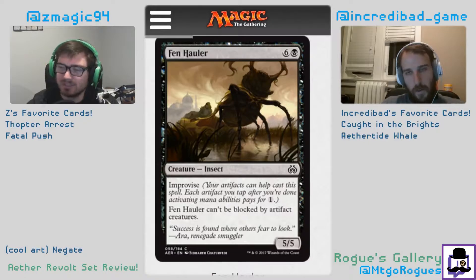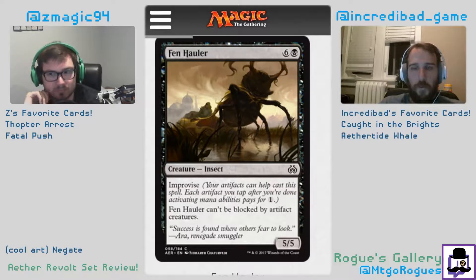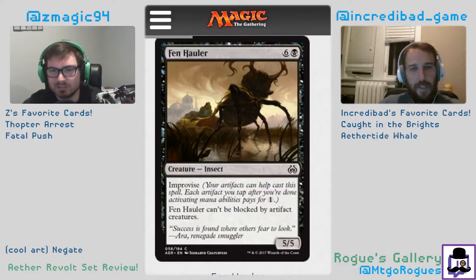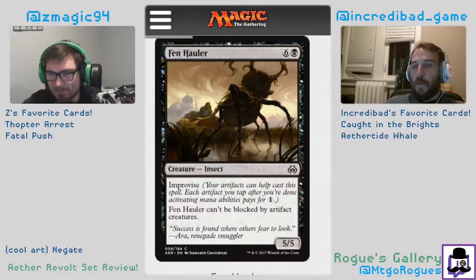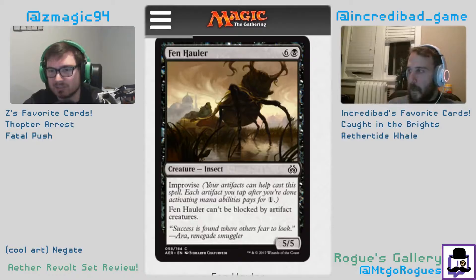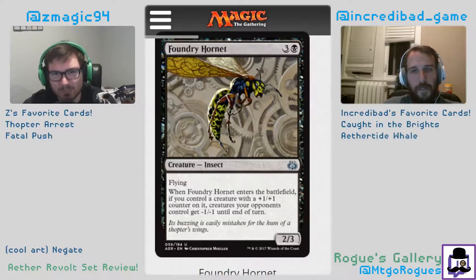Fan Hauler: seven mana but it has improvise, so it's a little bit better. It can't be blocked by artifact creatures. If you can play this on turn five you're okay, but anything later you're not super happy. As a five-drop it's good. I'd say it's a two and a half — there's not much to say. I think you only want one ever. A 5/5 is pretty big and could be a breaking point since we saw a lot of four-power guys, so five could easily be very good. We might be underrating it, but it depends on how the format plays.